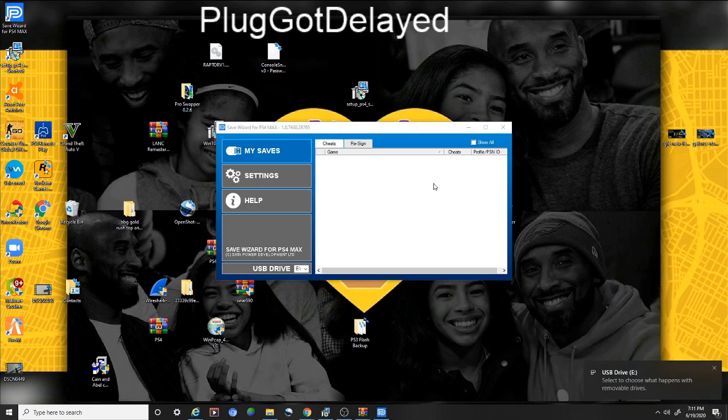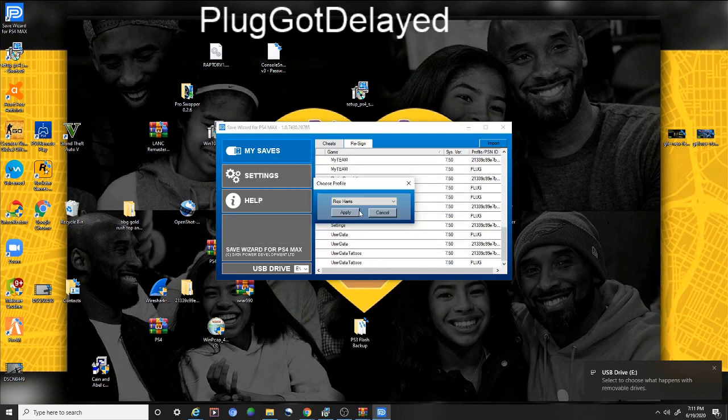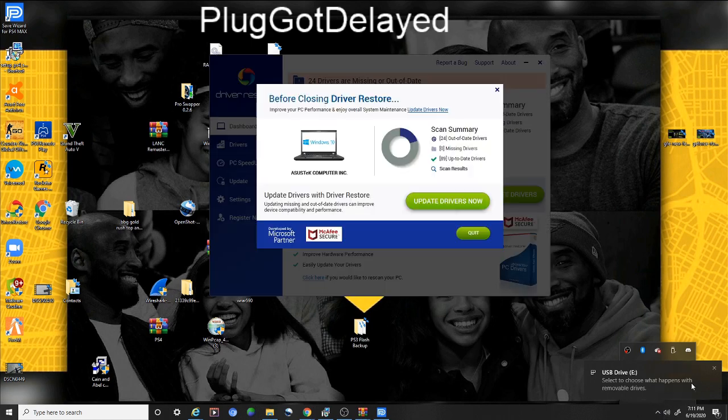You're gonna click on Resign — click on this one right here. Then we're gonna scroll down and you should see user data. Once you see user data, you're gonna right-click it and click Resign. I can do it as plug — I already have it resigned on my other ones, so I'm good. Once you guys resign it, the stuff should be in your account. But listen — keep watching. Once you resign it, your stuff should be on your account.